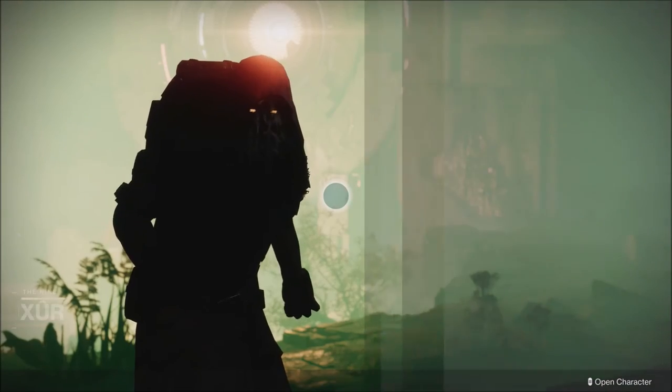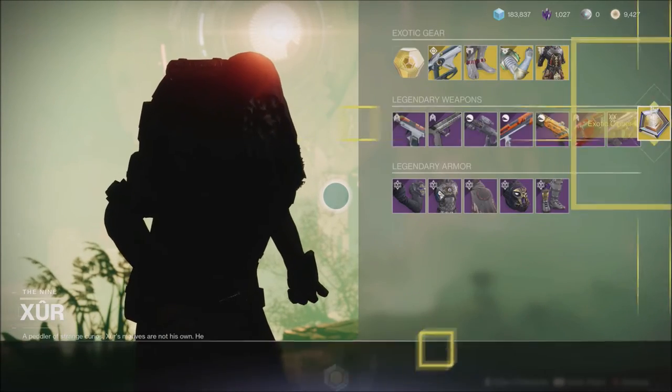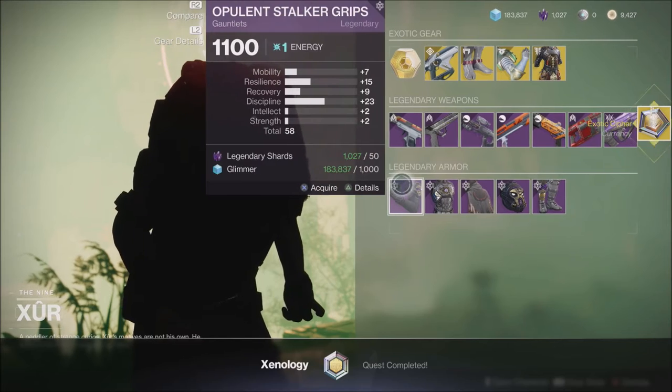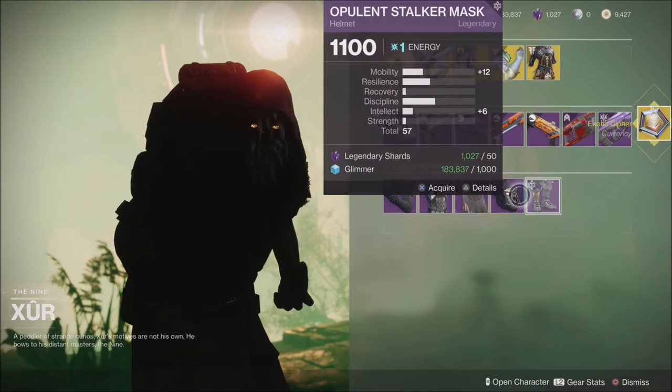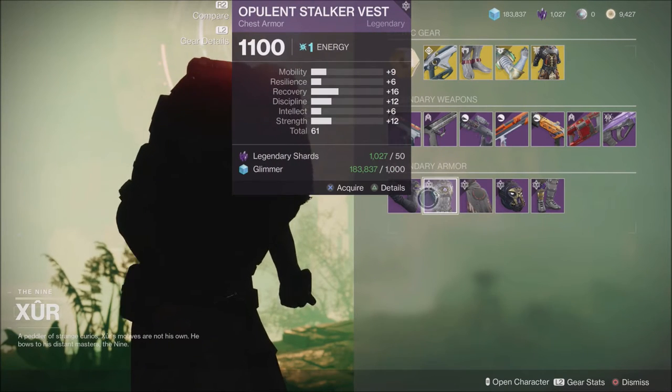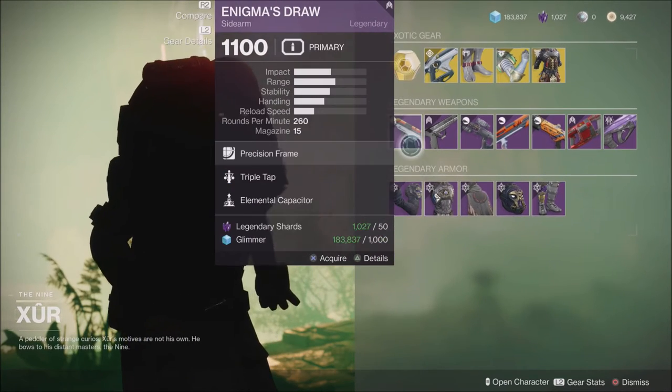Today's inventory for Xur is not too bad. I'm here on my hunter. Always make sure you guys come in here and check each individual legendary piece he has on each individual character you have, to make sure any of the rolls are really good. The hunter's rolls this week on the legendary gear are not that great.